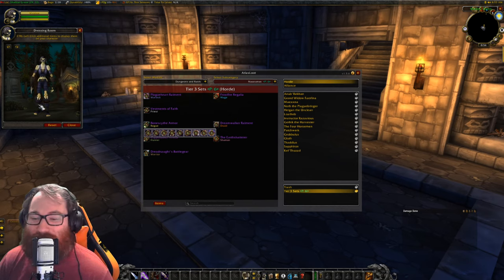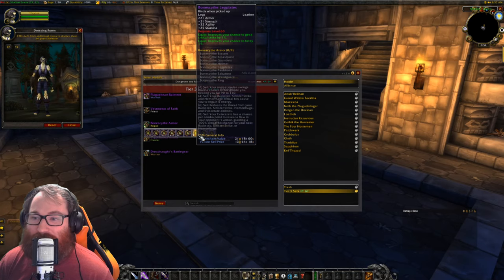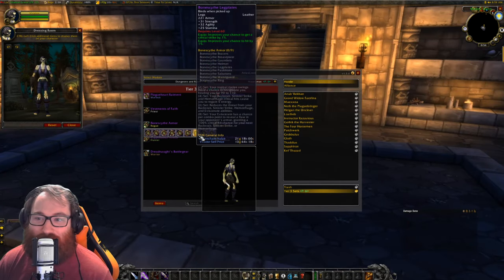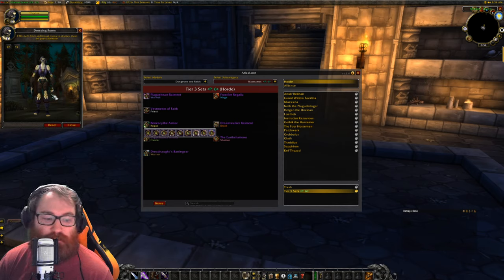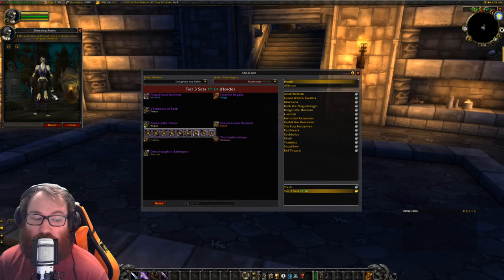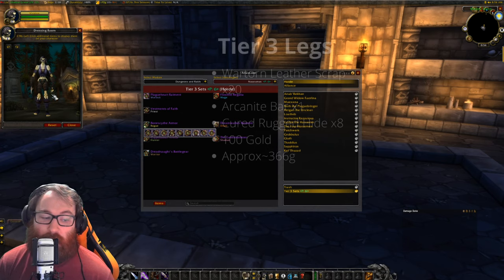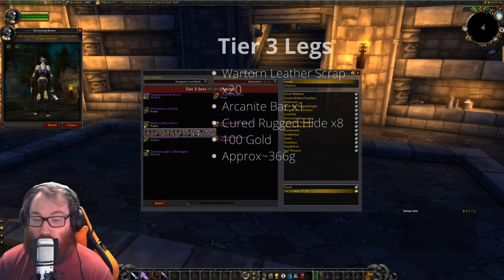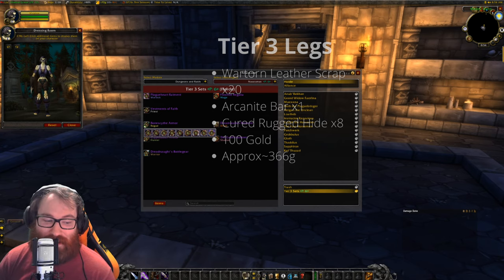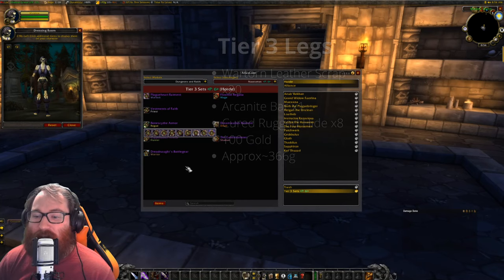Now we probably have the most expensive tier piece we've ever covered, and that is the tier 3 legs for the Rogue — the Boneslice Legplates. It is going to be 20 War Torn Leather Scraps, 1 Arcanite Bar, 8 Cured Rugged Hide, and 100 gold flat out. It is going to be approximately 366 gold total for this piece of gear — kind of insane.